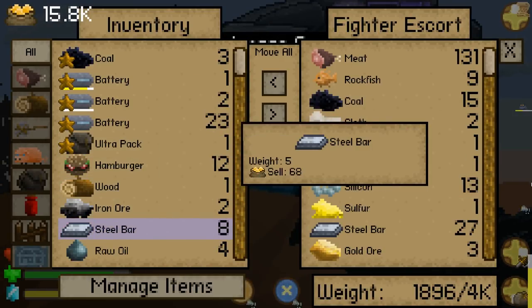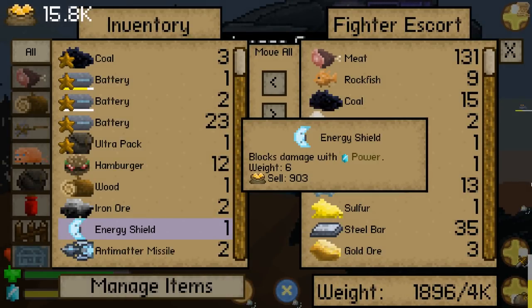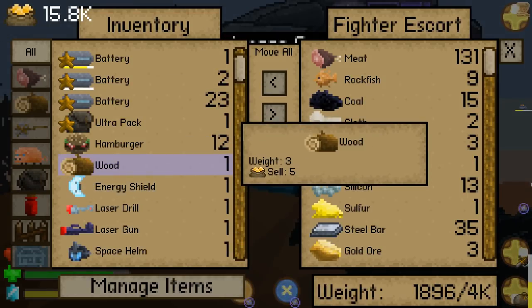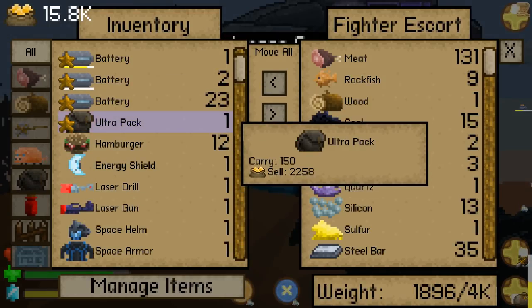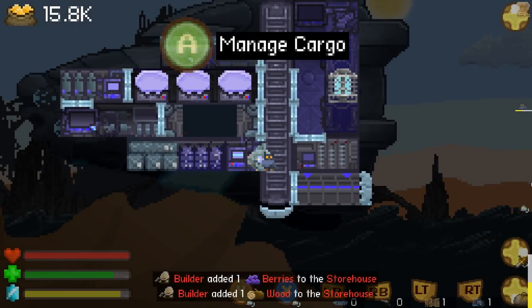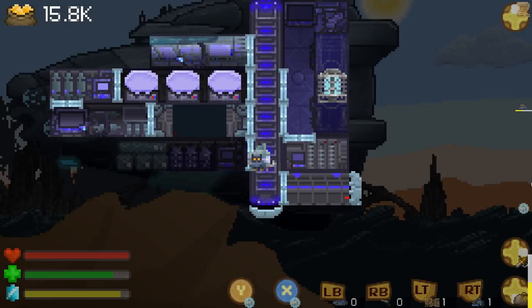Let's manage cargo a bit. I don't know what that ice gem is. Quartz, silicon, sulfur, steel. One bit of wood - brilliant, very useful. Right, so we need to go and find some AI cores and high tech parts, which means probably killing things.